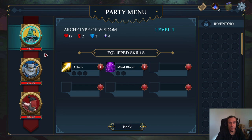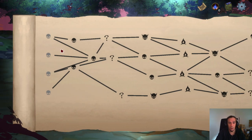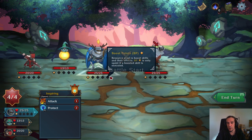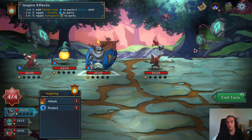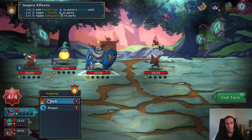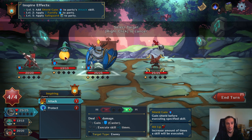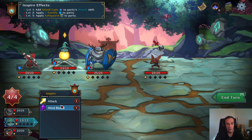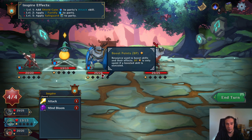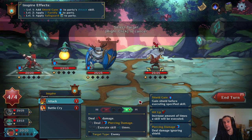Gameplay-wise, Trinity Archetype gives you control over a party of people. We have a tank, a mage, and a fighter available. I want to talk about these little dots down here — those are boost points. Every skill you can cast can be boosted for extra effects. We have action points reflecting the costs of these skills, and the action point pool is shared across characters. Every character has their own set of skills. Everything is already nicely detailed and readable. I like that for such an early version.